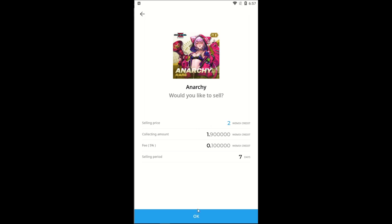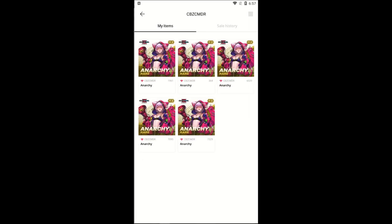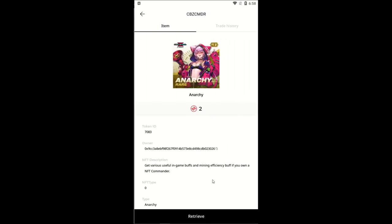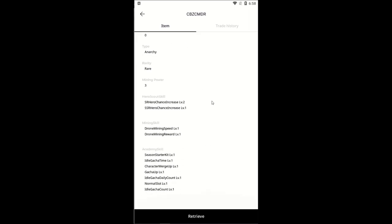Here you can retrieve your NFT if you change your mind or would like to relist it for a different price. Once your NFT sells, you must go back and sign for it to retrieve the WeMix earned from the sale and complete the transaction. If you would like to cash out, transfer these WeMix credits back into WeMix tokens and send them to the exchange using that wallet address — again double and triple check it is correct. There you can convert into many other cryptocurrencies or sell and deposit profits into your linked bank account. Players from other countries may have fewer or more restrictions, so make sure the exchange you use is safe for citizens of where you live.